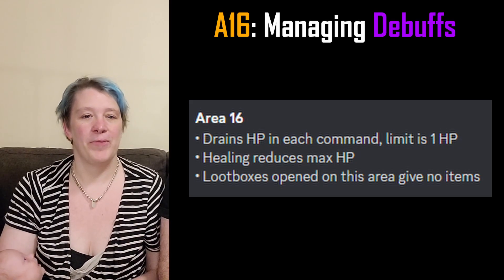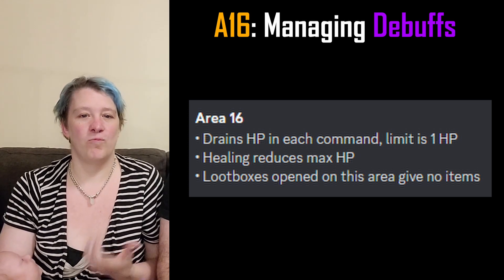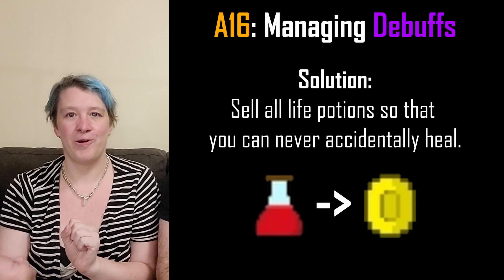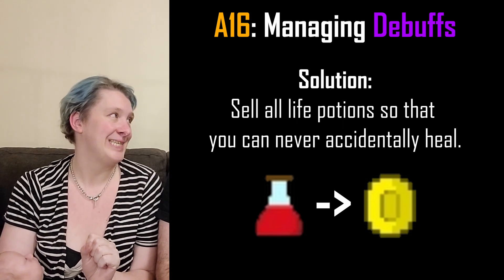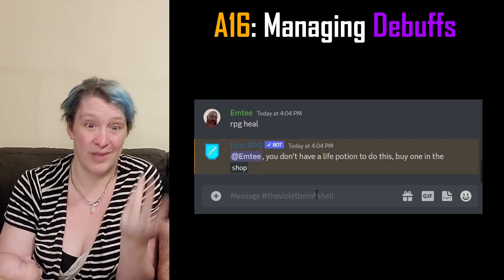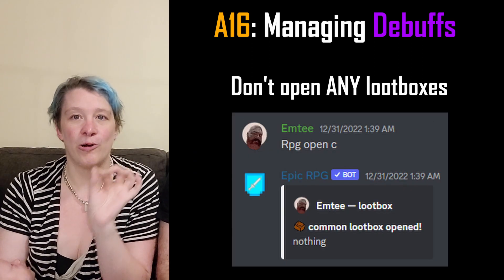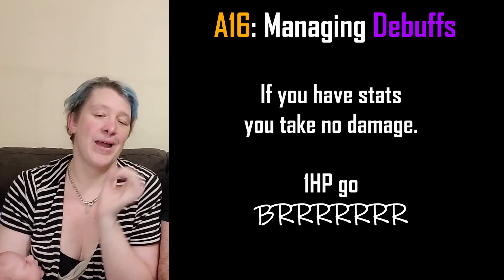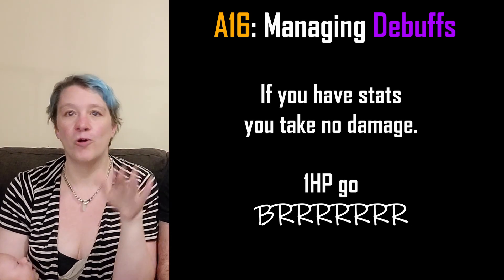How do you deal with those debuffs? For starters, don't heal. Sell your life potion before you go to A16. That way, when you accidentally run RPG heal, nothing's going to happen. Do not open loot boxes — just don't. Ignore your current HP unless you're in the dungeon. You'll go down to one HP, so just ignore it.